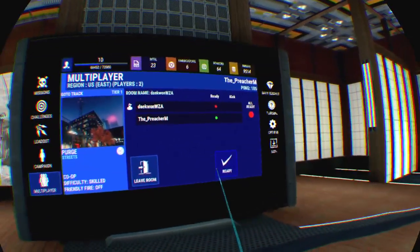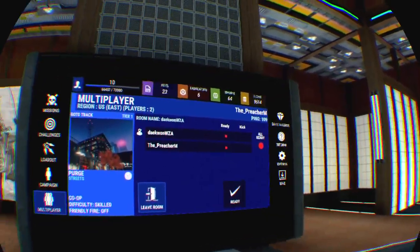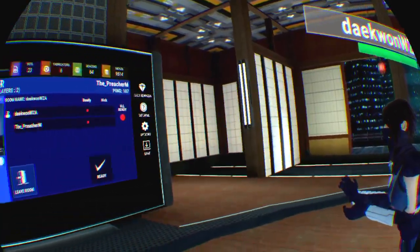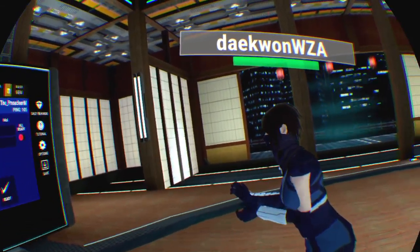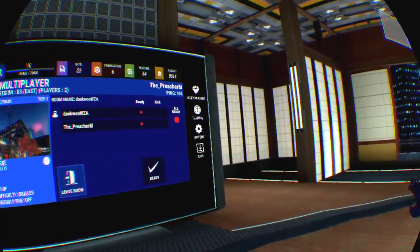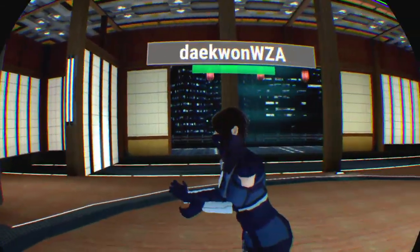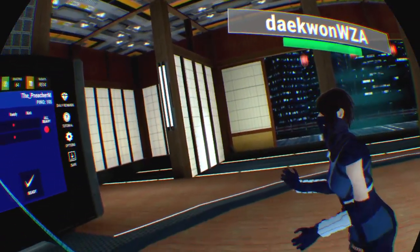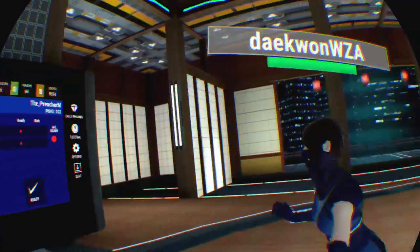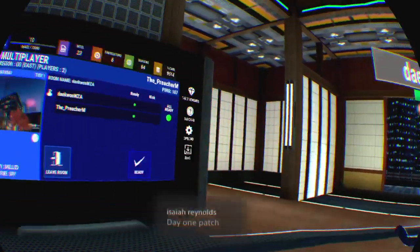I have to click on stuff like five times to get it to work sometimes. This tier thing isn't reacting to me at all when I grab it. Is it because I've readied up? Try unreadying. I've unreadied but it's still just stuck to tier one. Maybe only certain stages - instead of dragging it, try clicking at the end of the bar. I'm hitting it and tapping, just trying to slide it. Why make it a slider if it's impossible to use? There might be a day-one patch which fixes that.